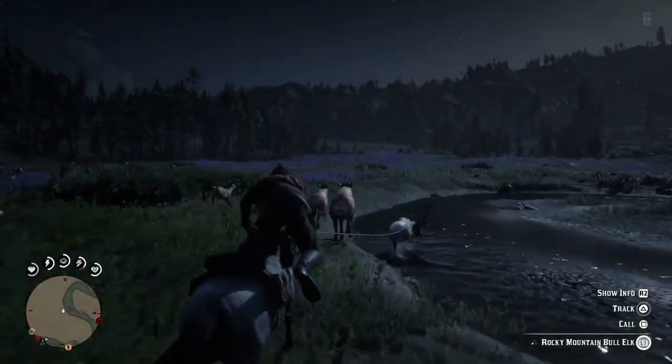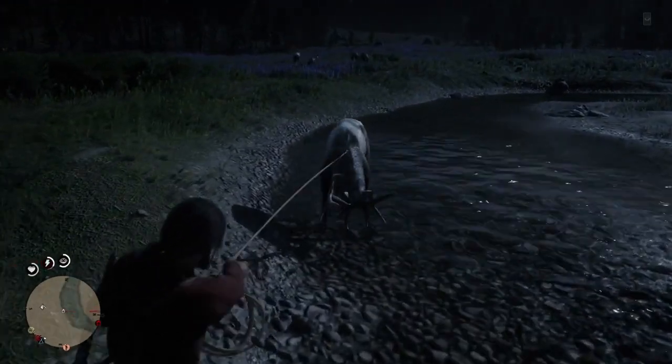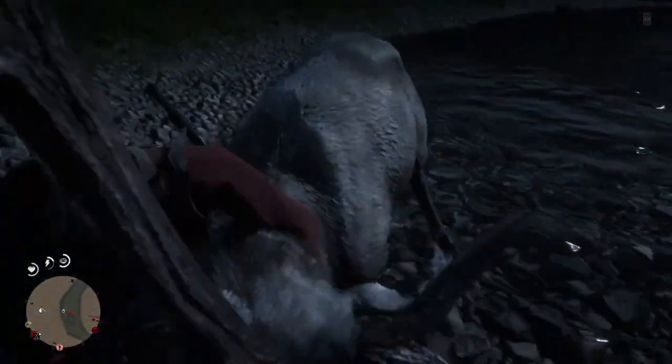Ride close to it and lasso it. Keep holding onto your lasso as you'll hold the elk in place and will automatically jump off your horse, allowing you to get close, hit your melee button and stab the elk, achieving a clean kill and making sure you don't affect the quality of the pelt.